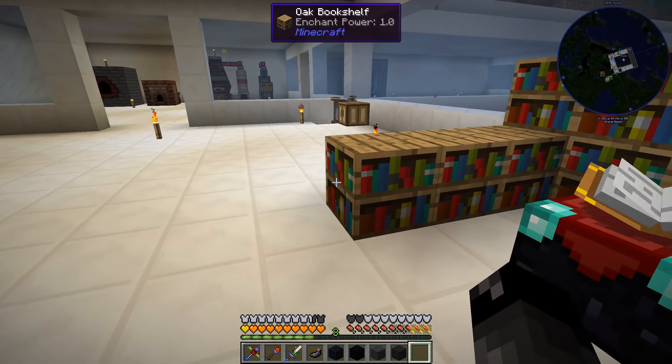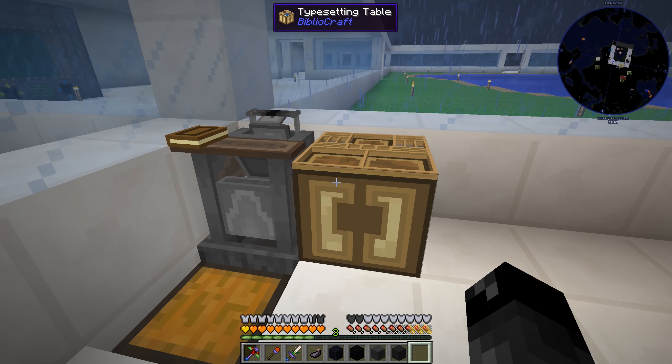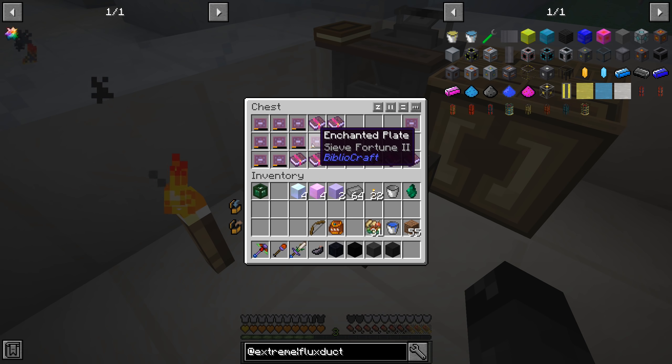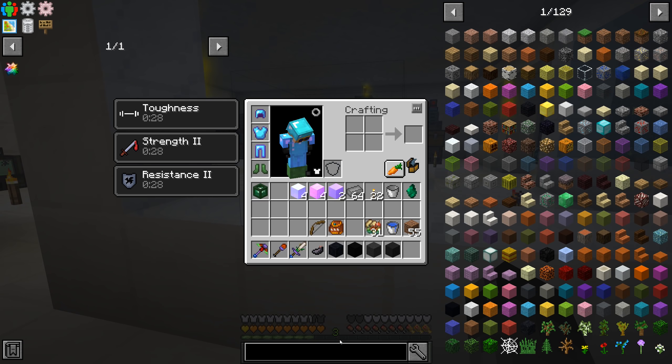Last episode we were working with enchanting - we were enchanting our diamond meshes trying to get Fortune and Efficiency on there. We did that and made a whole bunch of books with Fortune and all that stuff. But then I was looking at a way to power a big reactor.